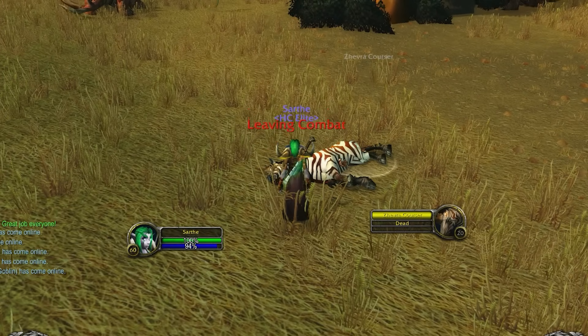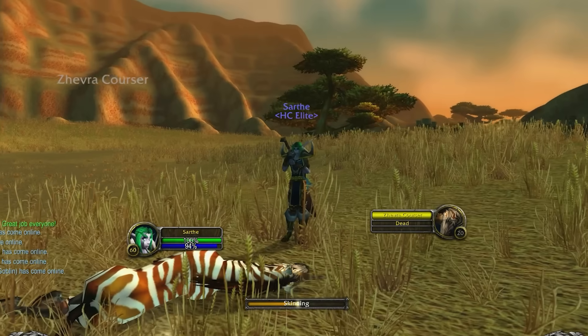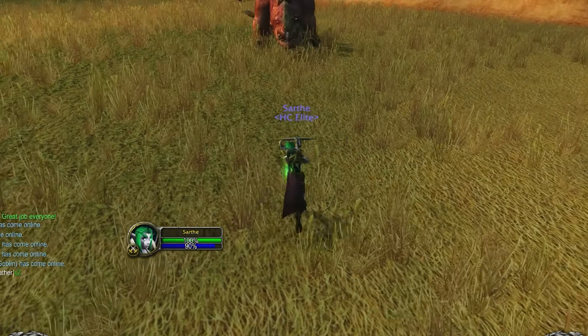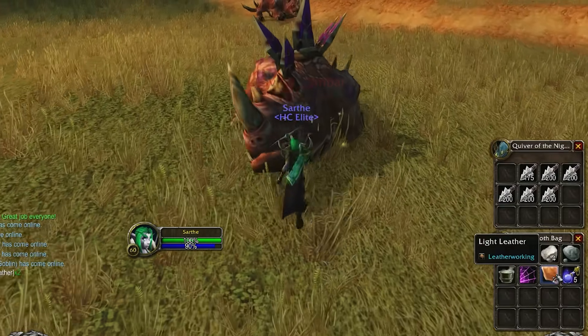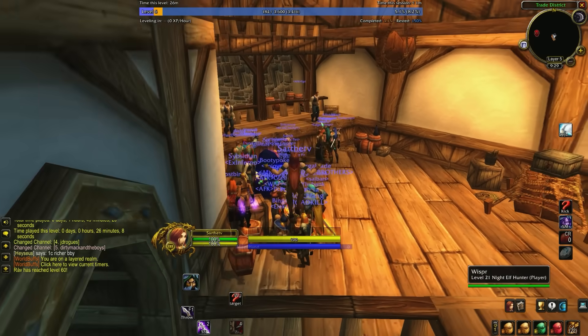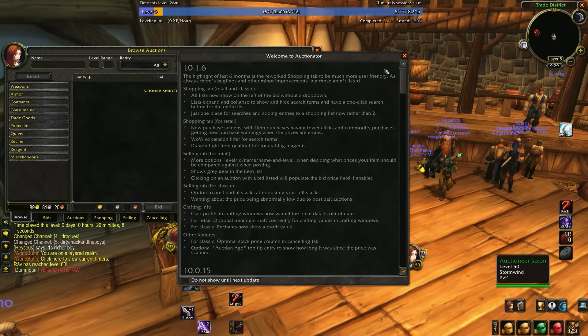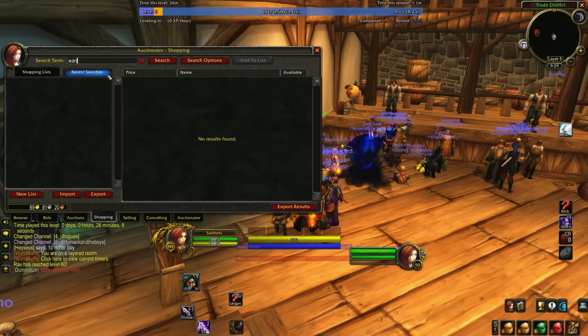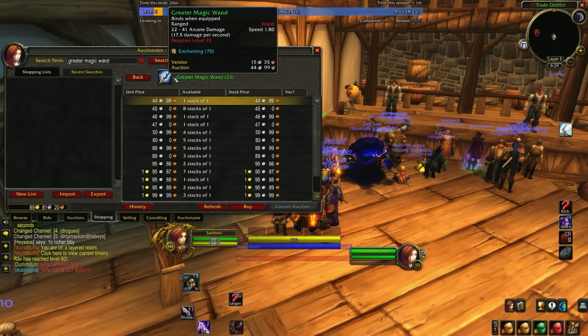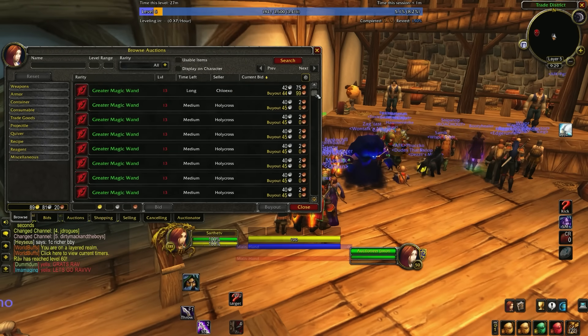If you want to make enough gold to afford anything while leveling, I'd highly suggest picking up the profession Skinning. Just vendor the skins and hides you find and it will give you enough silver and gold to afford anything on your leveling journey. But if you want to make even more gold with a profession, the best way early on any server launch is to learn wands. If you can create wands, you can sell them on the auction house or in general chat for a ton of silver very quickly. You have to level up Enchanting to learn how to craft wands, then just dominate the auction house.